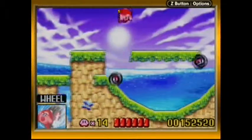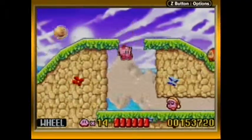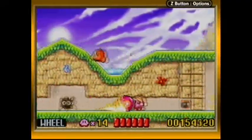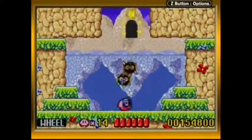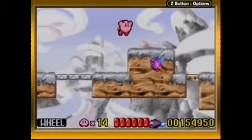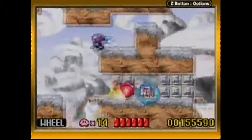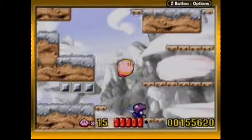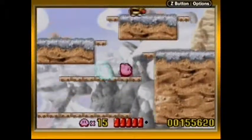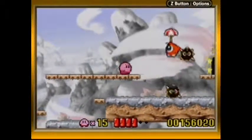There's another element of the game that we haven't come into that will come into later levels — and I'm not specifically talking about new copy abilities. When you're in Wheel form, you're completely invincible — well, mostly. There are enemies in the game that can grab you and you're not invincible from that, but pretty much anything else you'll be invincible to. Wheel is also one of the abilities that can break through metal blocks — other abilities include Burning, Hammer, and Stone.